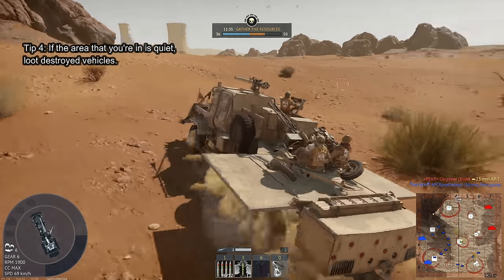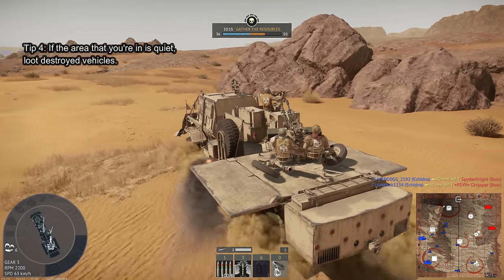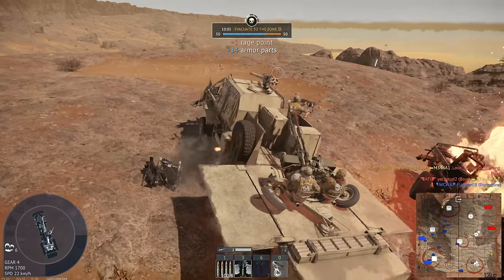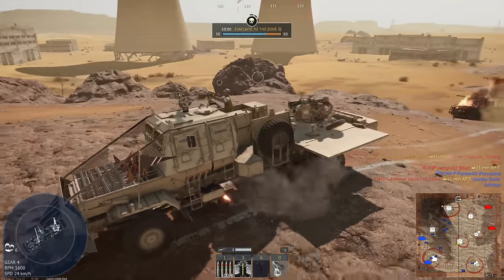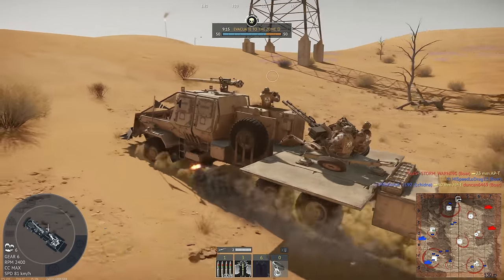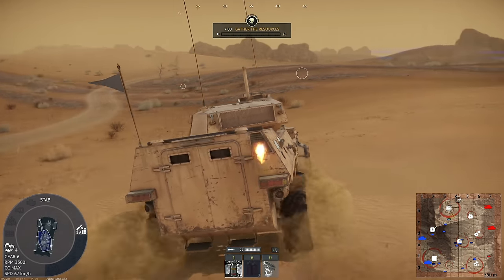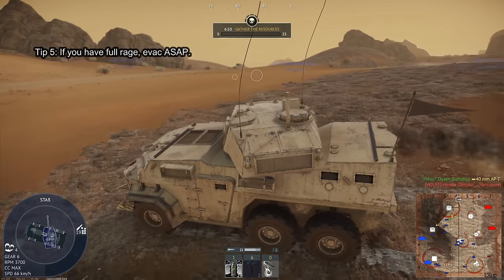For tip number four, if the area you're in is empty, go around and check to see if destroyed vehicles have had their loot stolen. If not, you can take the loot and there's a good chance you can get a free rage token as well. Many people are unaware that each kill gives two rage tokens at minimum — one from destroying the enemy and another from looting their destroyed vehicle. Sometimes you can even get several rage tokens from their body.